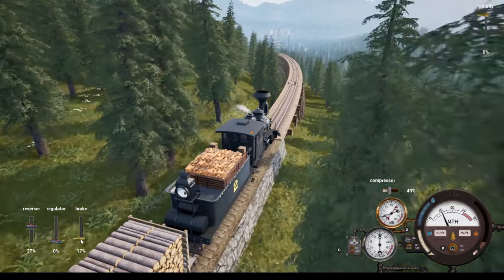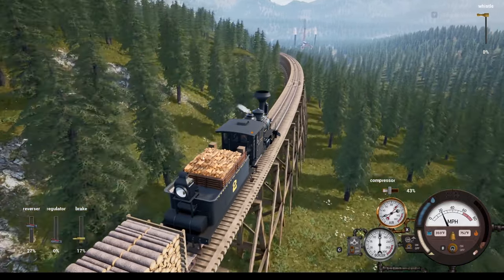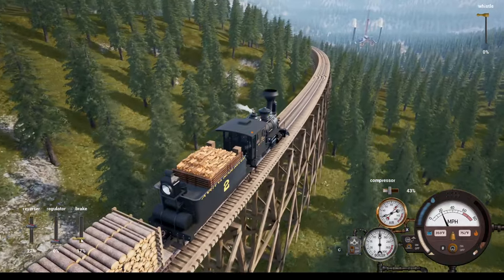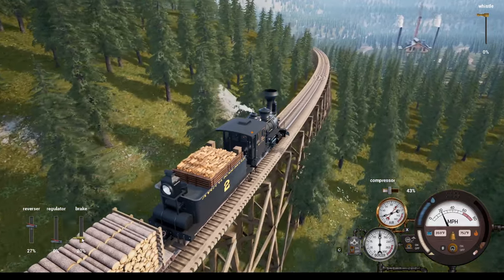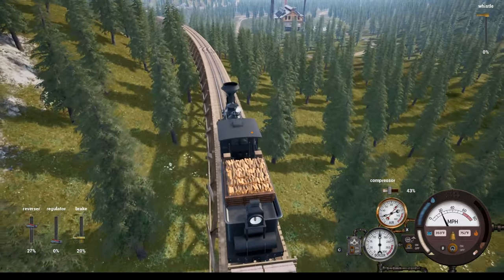It would be cool if every building, facility, and industry had that option. I know having grass come up through the ground has always been a thing — if people would like a way to get rid of that, it'd be cool if putting groundwork underneath would take care of it, with the option to do that. Look down at the smelter.